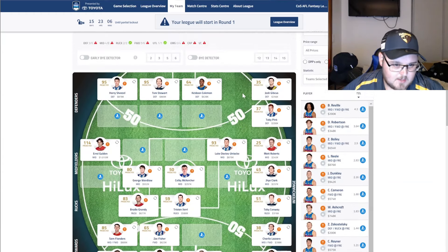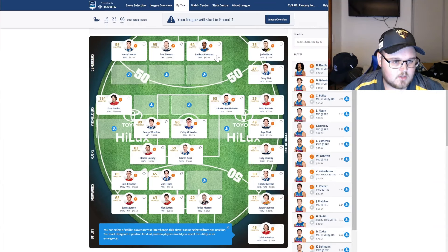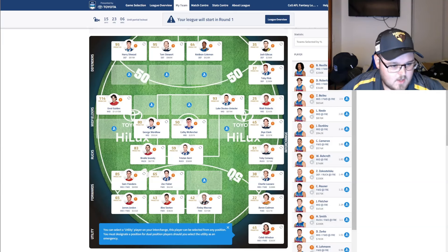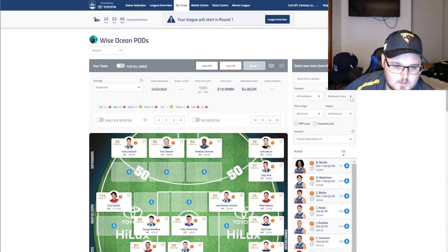Let's quickly review where we're at with the team so far. We've got Harry Sheezel at D1, Stewart, and Coleman, with Gibkus and Pink on the bench. We've got Grundy at M1, Luke Davis-Uniak, Wardlaw, and McKercher, with Roberts and Clark on the bench. We've got Grundy and Xerri on the field, with Conway as an R3 option. Our forwards are looking pretty good with Sam Flanders, Fisher, Jordan, Sexton, and McRae, with Lazaro, Windsor, and Cadman on the bench. Our bench is completely full and may chop and change from here on out. Let's move on to the next game — Western Bulldogs versus Hawthorn, starting with the Western Bulldogs.